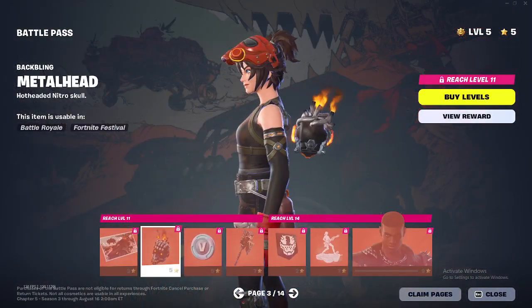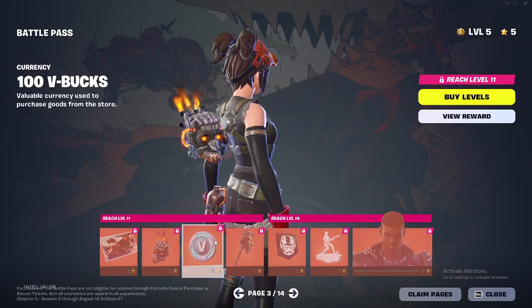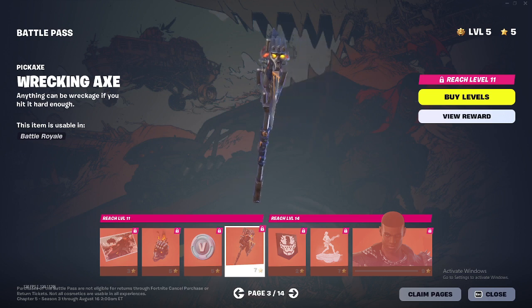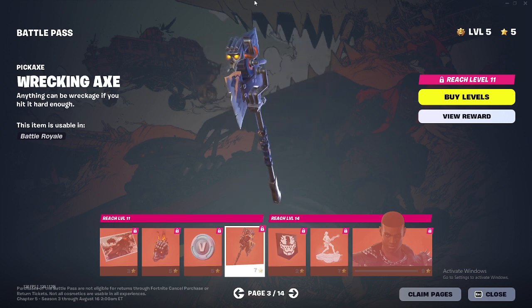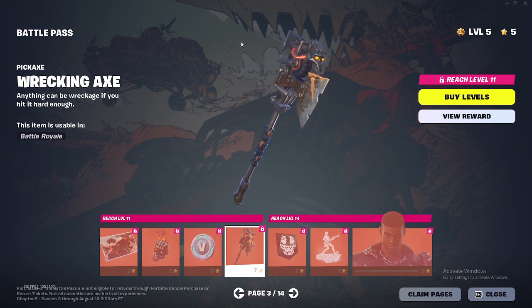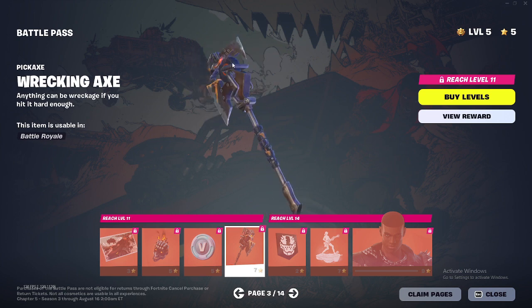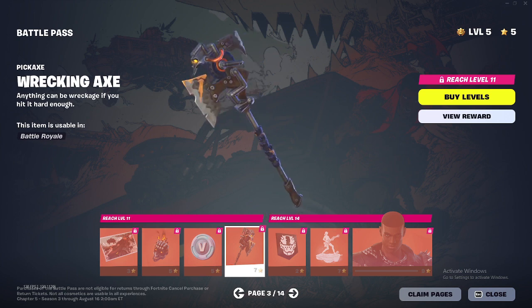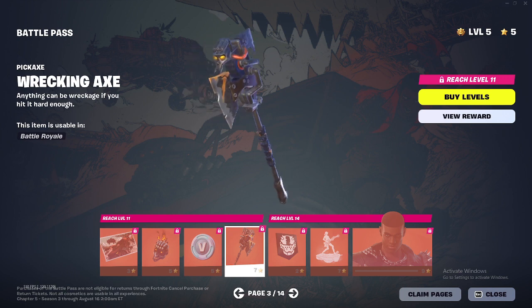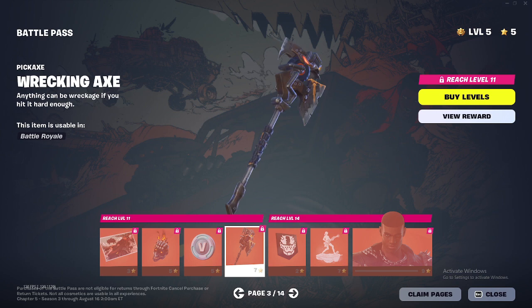Got this back bling which is actually pretty cool. V-bucks. Now we got this pickaxe which is actually really sick — you can see the eyes on it, then it has like a tube going through it. I don't know what that tube is hooked up to, but then I think it goes through here and then through these pipes. Really cool pickaxe, very sharp.